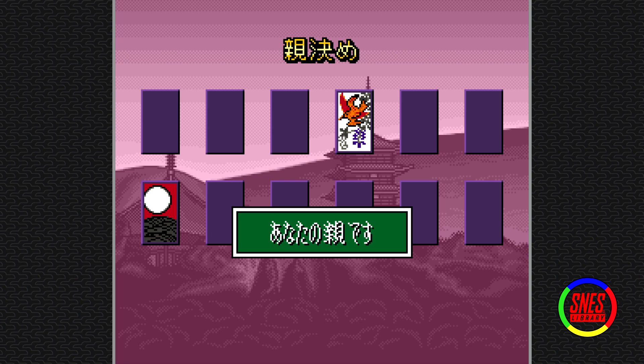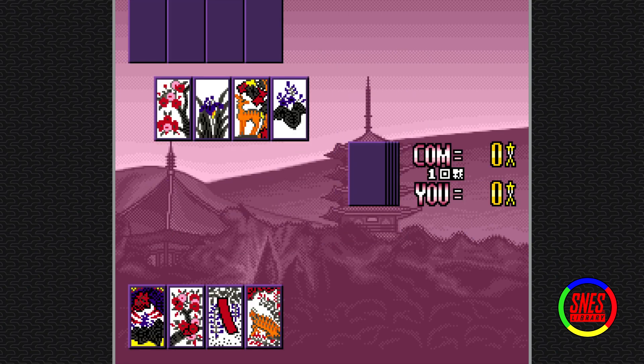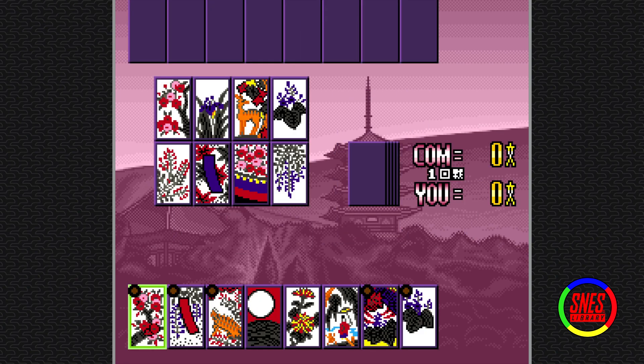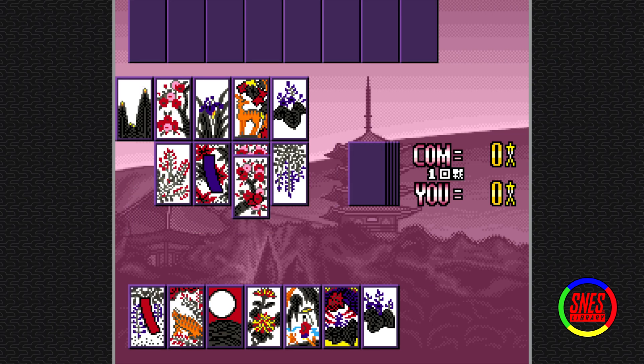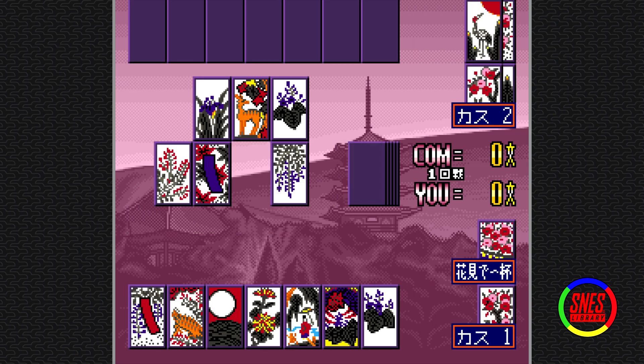So go aggressively for points then. It doesn't matter. It's kind of broken in this game — first come, first serve. I am grabbing the flowers just in case he has the cup, so he can't get flower viewing. I have the moon too.